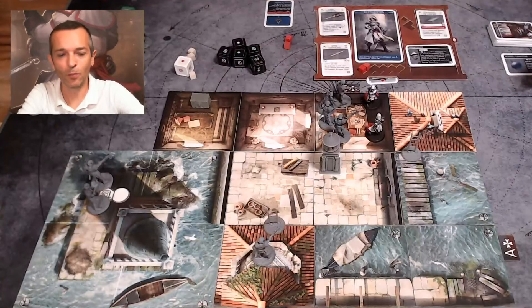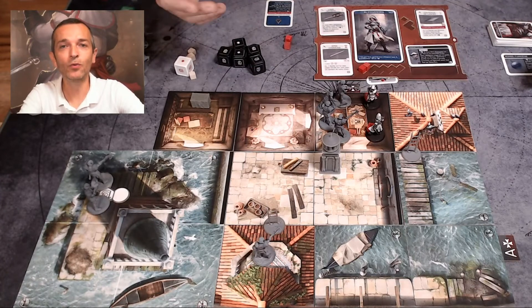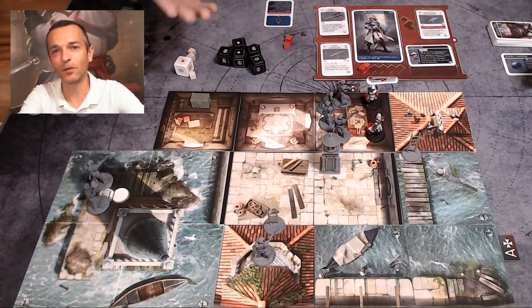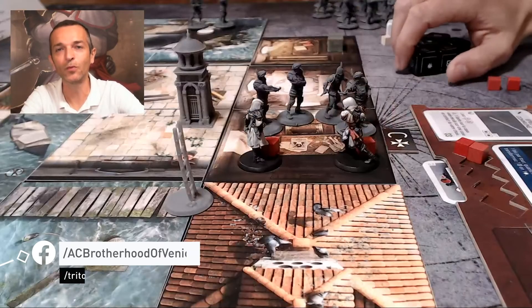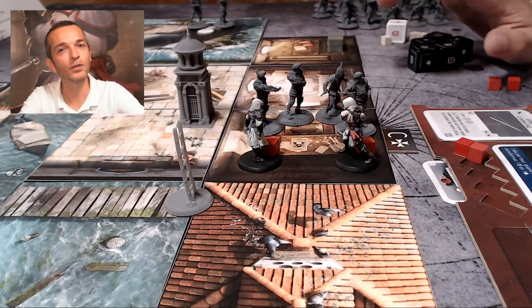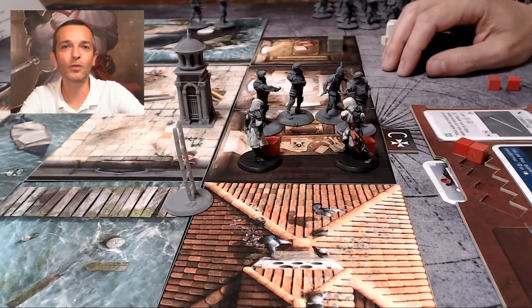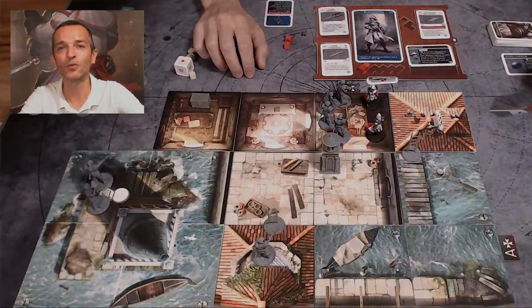That was the first demonstration of Alessandra. We'll give you demonstrations of the other characters soon. If you want to learn more about Alessandra — her history and background — you can get the character's bio on our Facebook page, where we regularly post more details and information on the characters, along with featurettes on how the characters were created. I hope you enjoyed this and want to learn more. I'll see you soon.